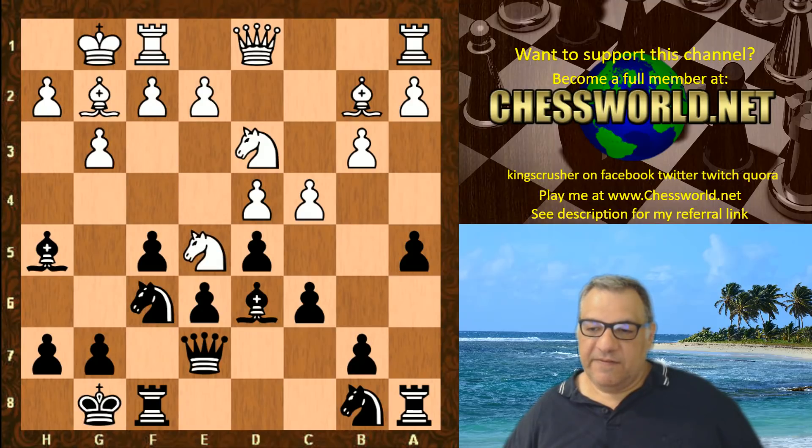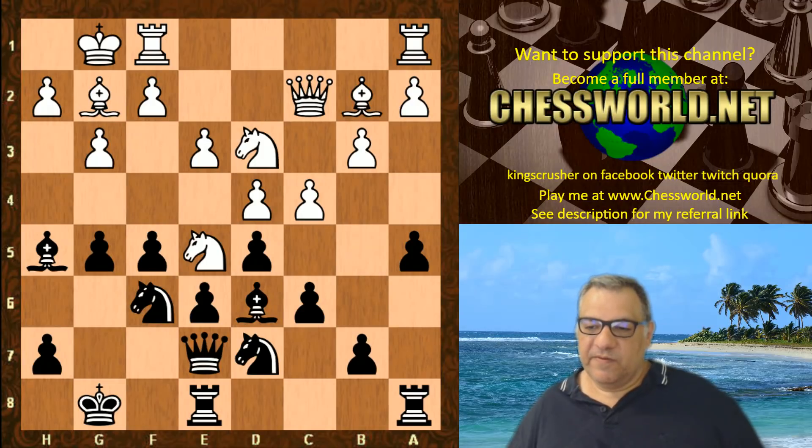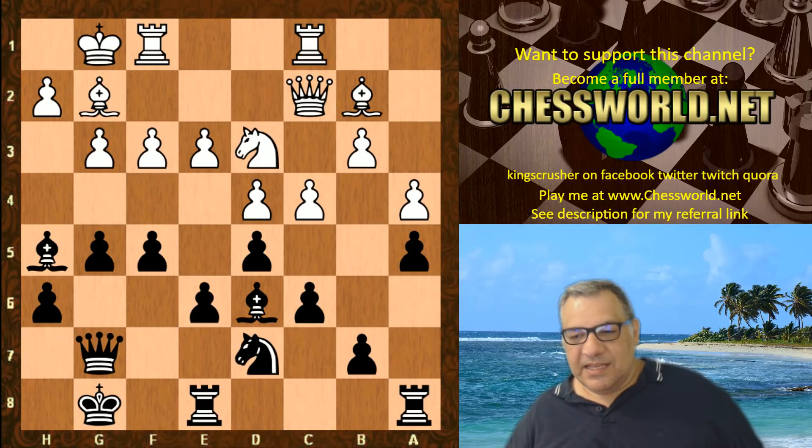We see Nfe5, Rook e8, Queen c2, Nbd7, e3. Now we see the move g5 — a very aggressive move. Rook ac1, h6, a4, Queen g7. The advantage of g5 is that it did give the g7 square which the queen is now using. Knight takes f3, and now this next move looks a little bit on the dodgy side.